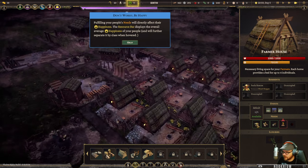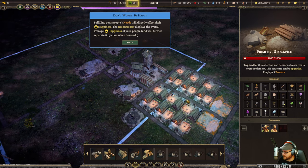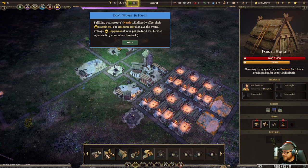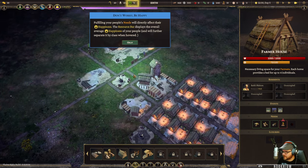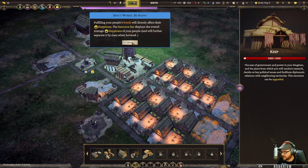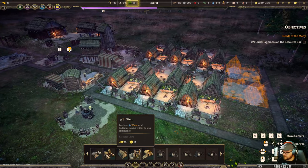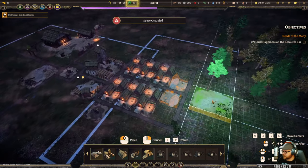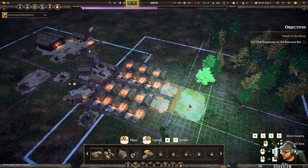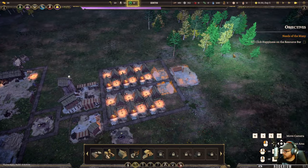The needs panel doesn't tell me exactly what everything is yet - it just says 'default' because it's not fully implemented. But fulfilling those needs fills up their happiness. One of the needs is proximity to the stockpile, so I'll have to add another stockpile over here. I'll put one here which should solve a lot of issues, and we can add more wood choppers near the trees.